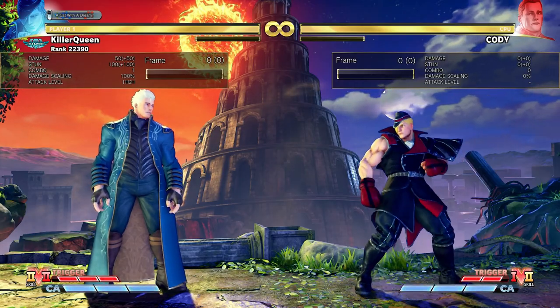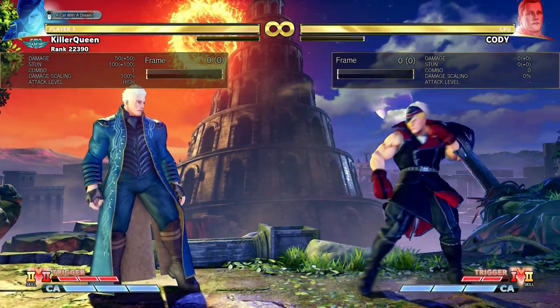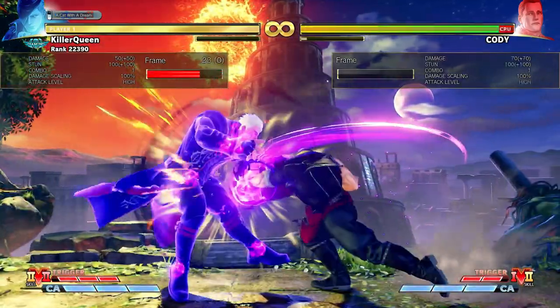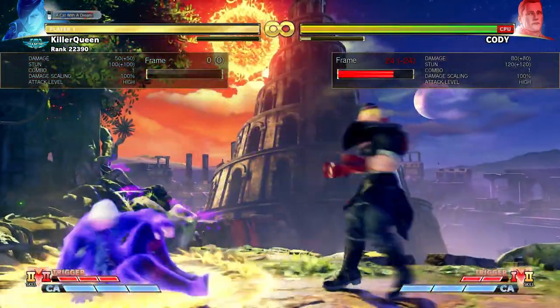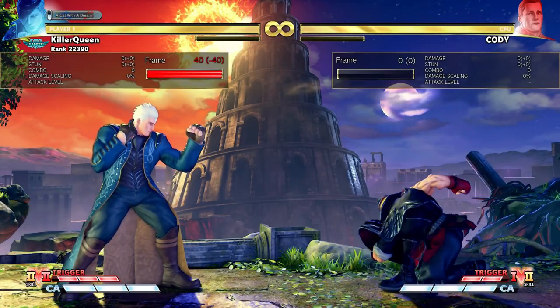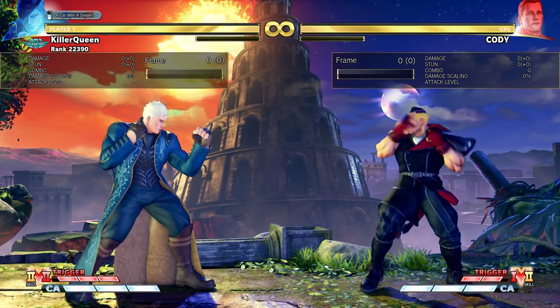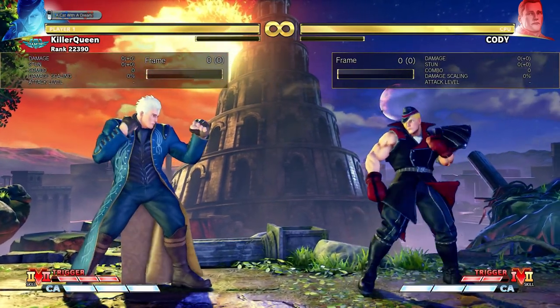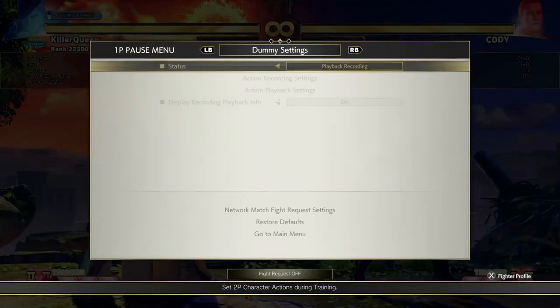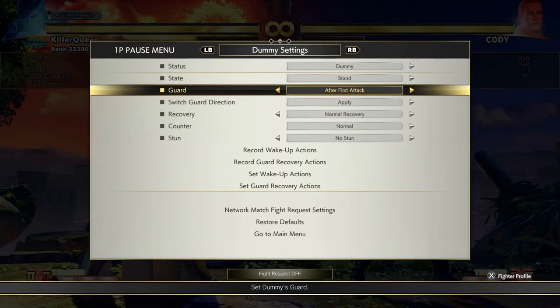Now, this V-Skill. There are four parts really: there's tapping it, there's holding it, and there are two versions of it. These all do different things with different frame data. Let's go guard all — this is minus 6, but it goes through fireballs.